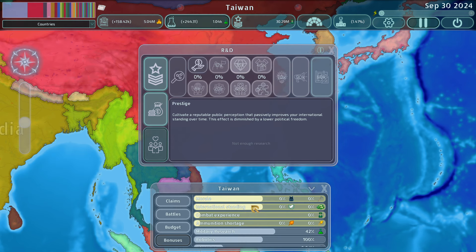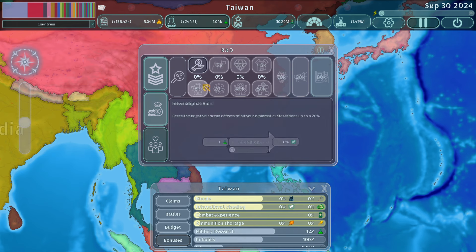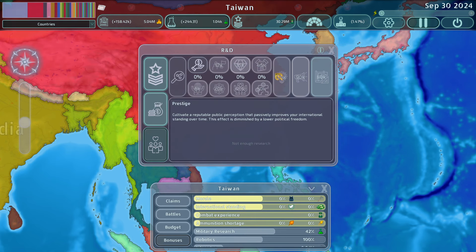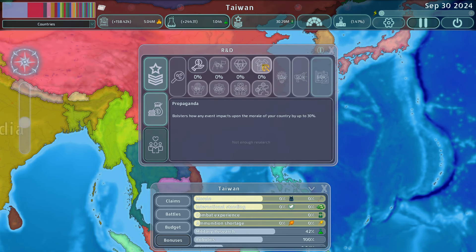Prestige is really great — it cultivates a reputable public perception that passively improves your international standing over time. When you start invading countries, international standing will drop; prestige naturally brings it back up at a much higher rate. Pairing prestige with international aid and moral high ground is a great way to maintain a good exchange rate, because you'll be making allies hand over fist.